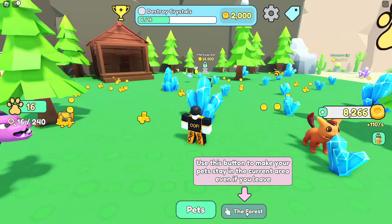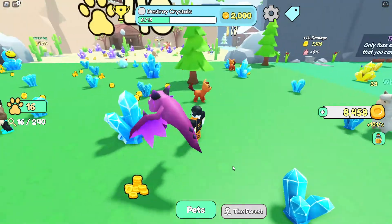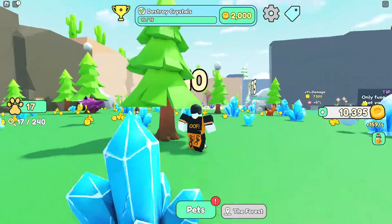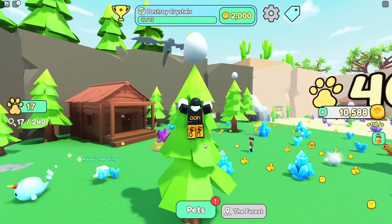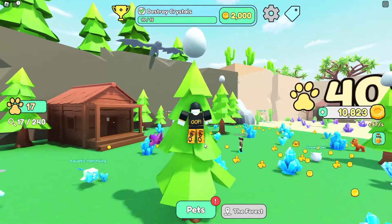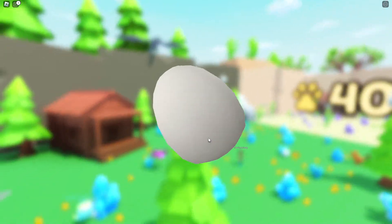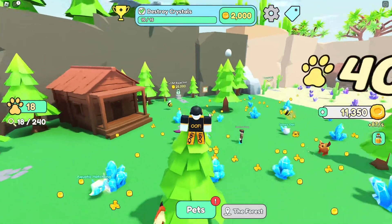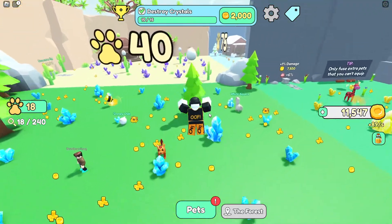This new area is called the Forest. There's a button to make your pet stay and grind in the current area if you leave. Up here on this tree we've got a couple of eggs — let's collect them. Got a bushy squirrel and there are a couple more eggs to collect.